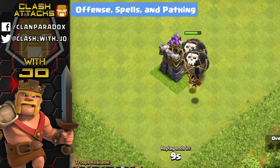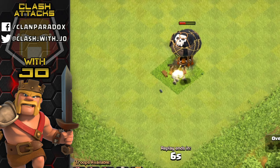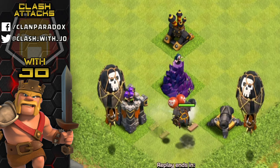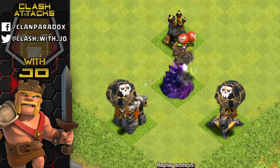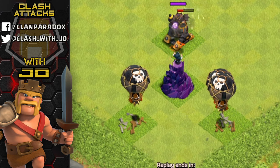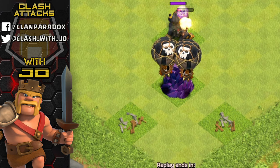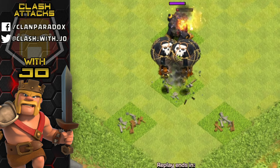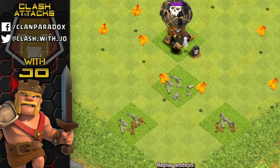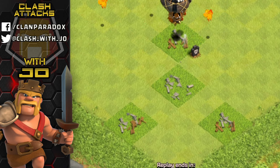On offense, the balloon does two different forms of damage: it drops a payload, and when it's destroyed it explodes causing splash damage on the target it's above. The balloon is a defensive-seeking target and, combined with the lava hound blocking for it, it is very powerful - but it moves very slow on its own and cannot be relied on as a great cleanup troop without the lava pups.